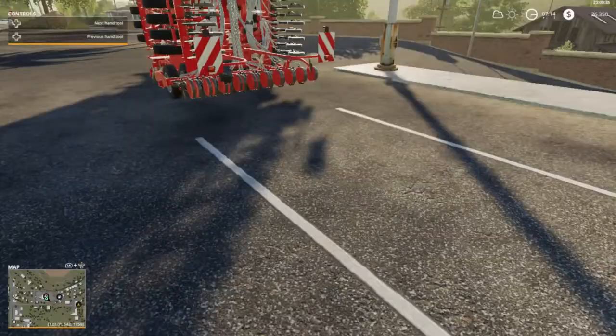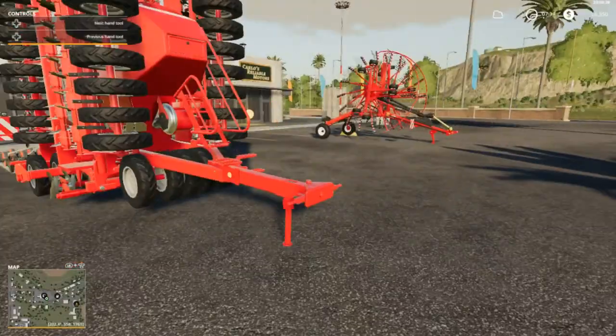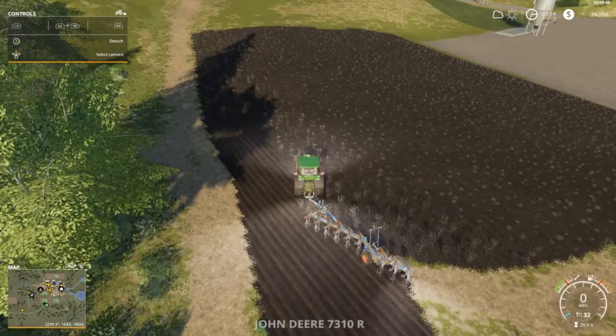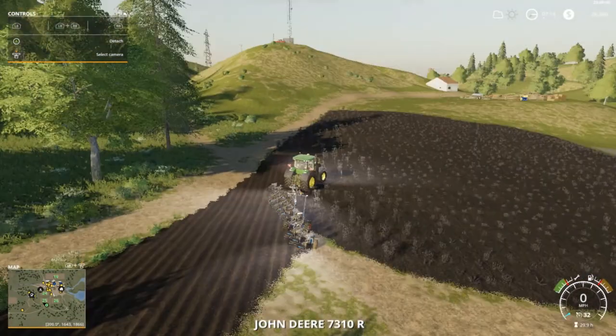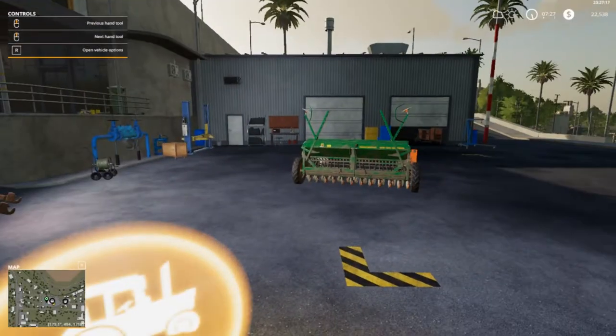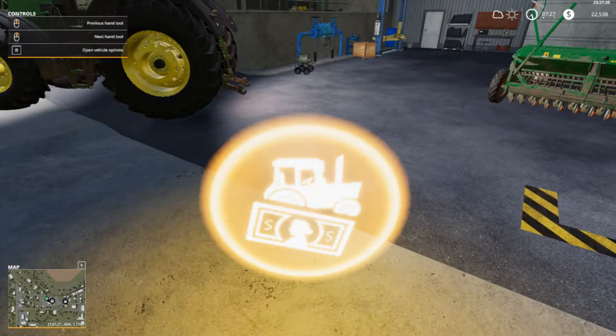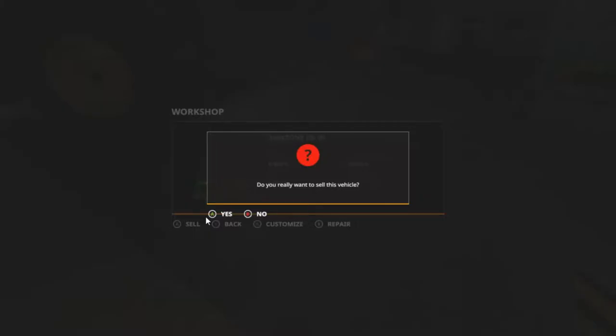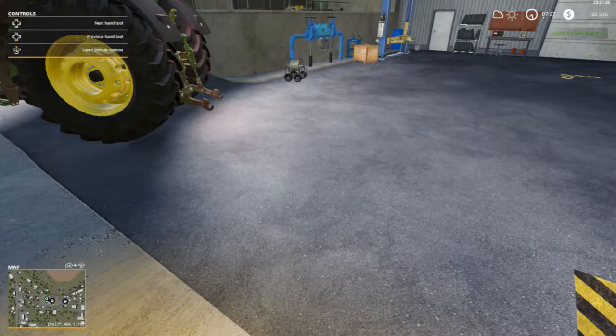We're going to get the 7R up here and get this thing going, but first folks I'm going to do a jump cut. I'll get this finished and I'll be back in a second. Okay — I get to see the old Cedar up here. I do have it empty. Conditions bad — $9,000 for it. I'm not going to repair it, I'm just going to sell it as is. Yeah, we'll take the $9,000 for it.